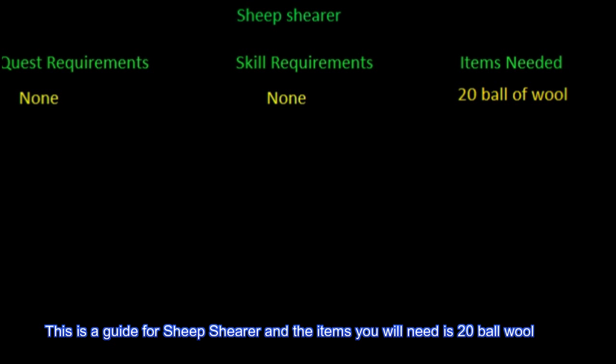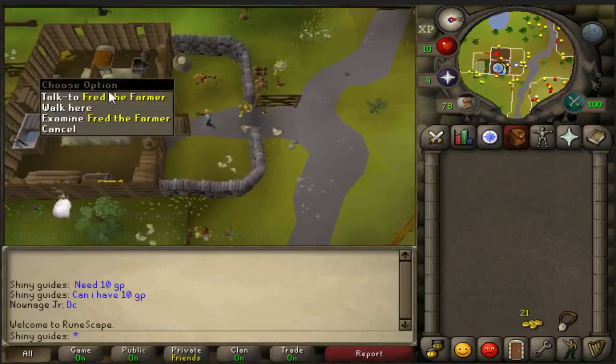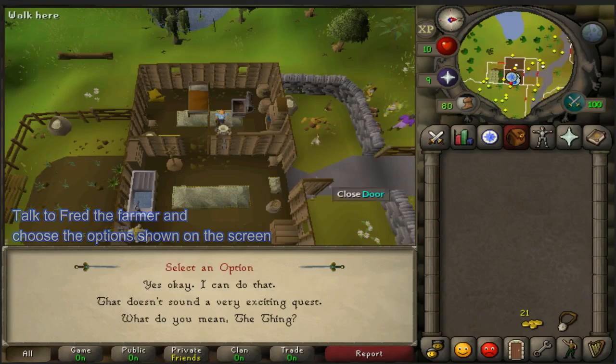This is a guide for Sheep Shearer and the item you will need is 20 balls of wool. To start this quest, go to the building shown in the green circle. Talk to Fred the farmer and choose the options shown on the screen.